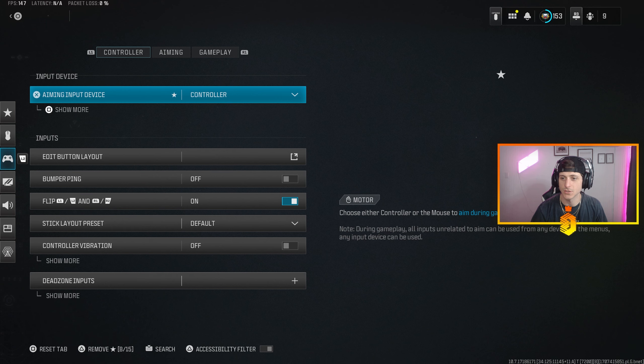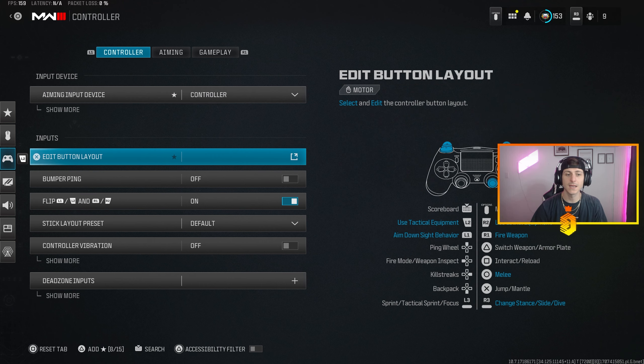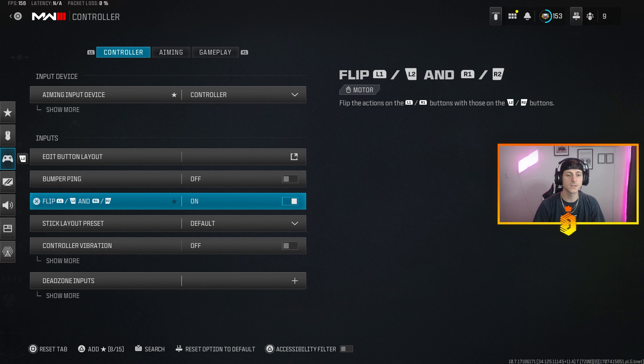We're going to start off with controller settings. I play with a Scuf PS4 Infinity. I use a Control Freak elevated joystick on the right stick only. My button layout is set to Tactical — it says Flipped because I've flipped my triggers to my bumpers, so I shoot with the bumpers and use lethals and tacticals with the triggers. I recommend it if you use a PlayStation 4 controller — it makes the controller so much more fluent.